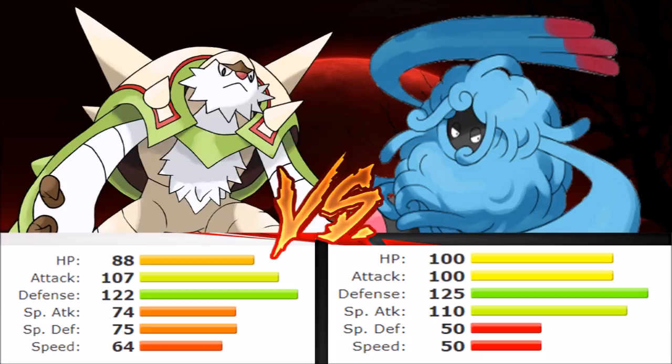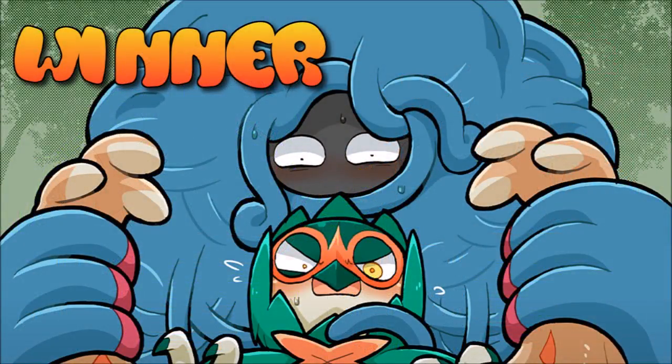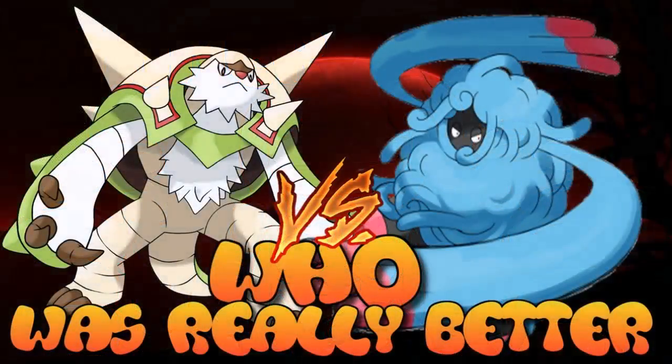I do believe it's much easier to team build with Tangrowth. Chesnaught is going to be forced out a lot of the time, whereas Tangrowth with its Assault Vest variant and Regenerator can safely stay in against a lot of matchups and keep restoring HP without getting knocked out. That strategy with Tangrowth really is what pushes it over the edge. Even though I'd say Chesnaught is on par and in some aspects better, Tangrowth fills more holes for different team environments. Chesnaught is easier to prepare for, while Tangrowth is very hard to deal with head-on — and that's why Tangrowth wins this matchup.